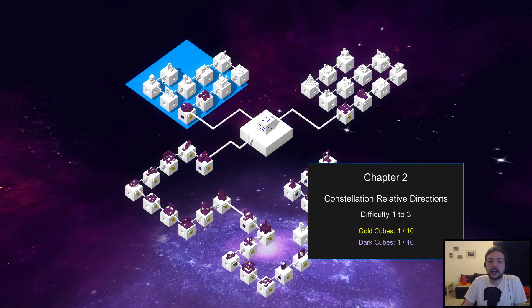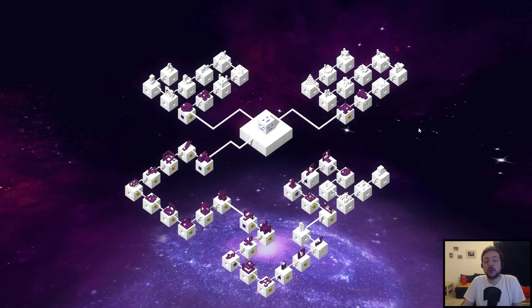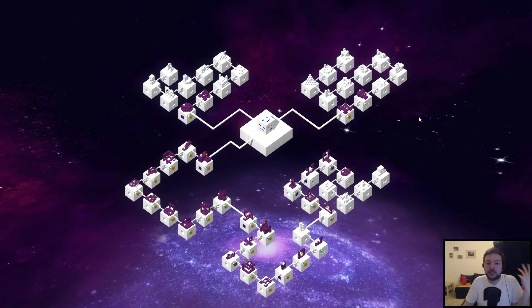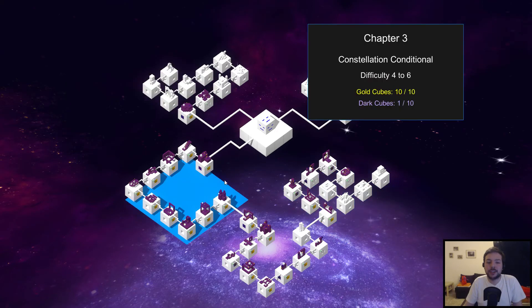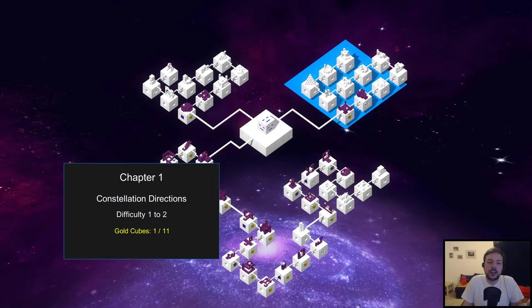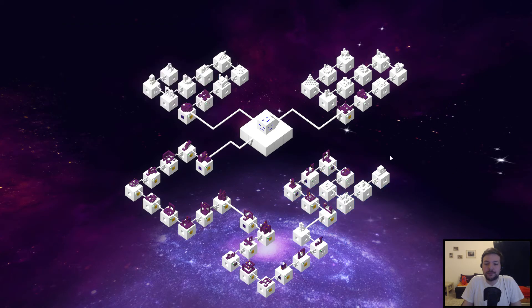There should be more levels added at the end that tackle more interesting problems, especially combining all the mechanics. The first two chapters feel very repetitive at some point because you're very limited in the instruction sets available. You can skip them by telling the game you're a programmer to get to the third chapter. I don't think those chapters should be cut out, but there should definitely be more levels added to the end. As I said, this game is still in fairly early production, so hopefully we'll see more content later on.